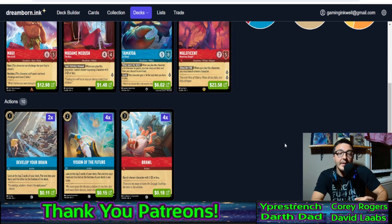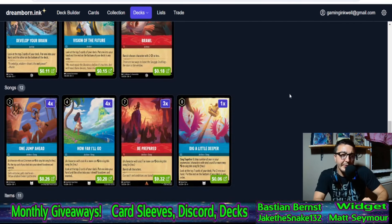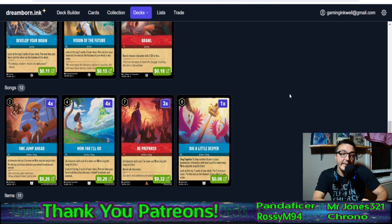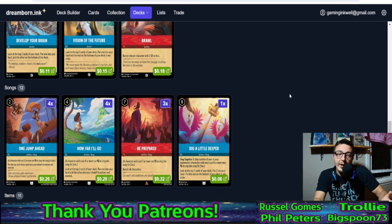I almost didn't play any develop your brains but I needed some more one drops and it's just a consistency card, so why not. Then four brawls — again it's a really good card to out your opponents. For songs we went with four one jump ahead, four how far I'll go for your ramp, and how far I'll go also helps with consistency. I'm playing three be prepared — between vision, how far I'll go, here on, and popsicles, three felt like plenty and I didn't really need the fourth one.